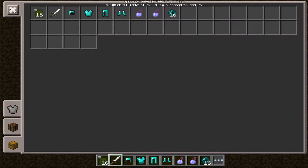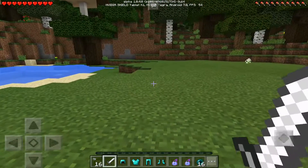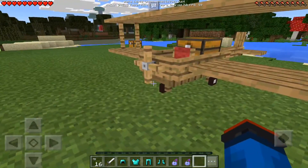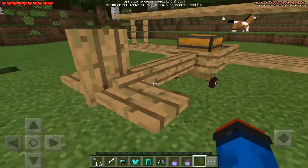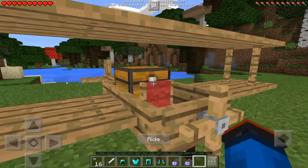We're simply going to place the plane right here — and look at the textures of this plane, so beautiful. You see the tires and everything, the textures are spot on. This is like PC-quality right here, and of course you do have the chest right on the back.